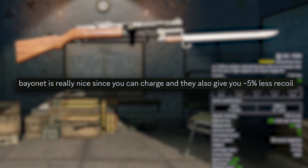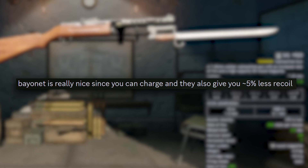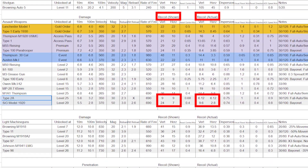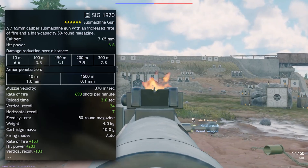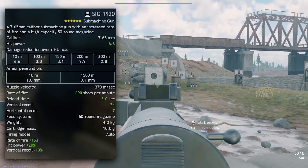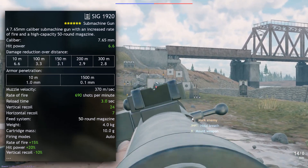Bayonets also secretly reduce a weapon's recoil by 5%, so the recoil for this weapon is even lower. All these things compound to show that the Sig's horizontal recoil is about a third of that of the Type 2A SMG, which you would not have guessed from the game files. Remember, horizontal recoil is significantly more important than vertical recoil to reduce, as vertical is easily countered by dragging your mouse down, but horizontal cannot be reduced by this method nearly as easily.